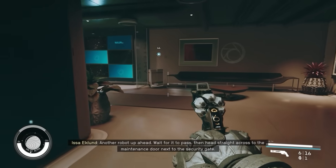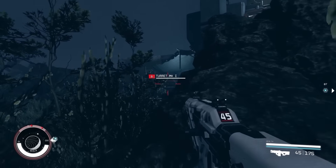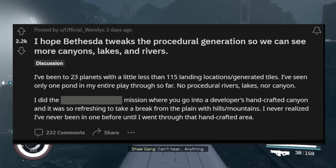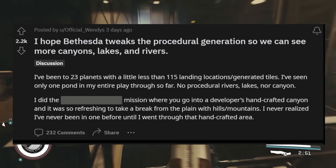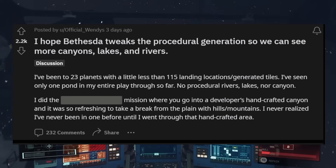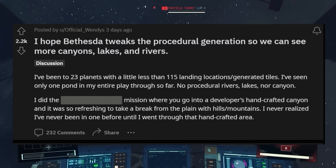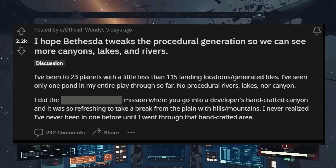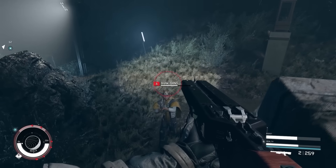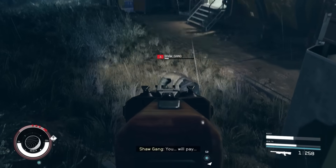Maybe do a little bit of an update 2.0. I would love to see them do something like Cyberpunk's update 2.0 with Starfield. Also, there's some additional feedback: I hope Bethesda tweaks the procedural generation so we can see more canyons, lakes, and rivers. Someone says: I've been to 23 planets with little less than 115 landing locations — generated tiles. I've seen only one pond in my entire playthrough. No procedural rivers, lakes, nor canyons. I did a mission where you go into the developer's handcrafted canyon, and it was so refreshing to take a break from the plains with hills and mountains. I never realized I'd never been in one before until I went through that handcrafted area. This is definitely an issue. Maybe we deserve an update 2.0 for Starfield. I'm not saying Starfield is in such bad shape as Cyberpunk was at launch — in fact it's in way better shape in terms of glitches and bugs.